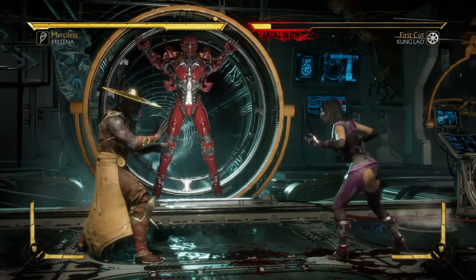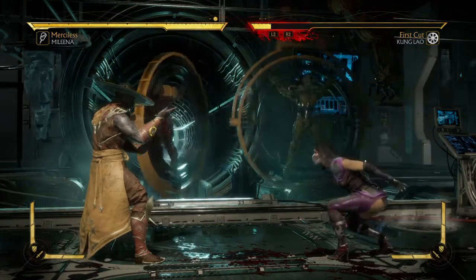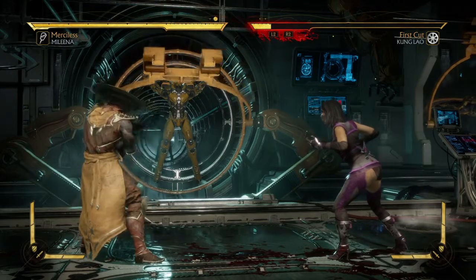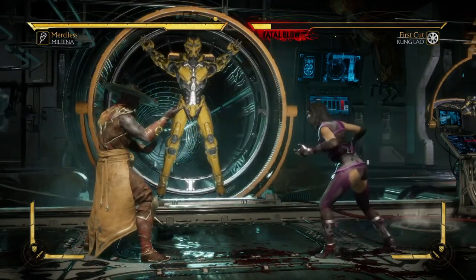One and two on PlayStation will be square and triangle together — rapidly mash them. On Xbox, that's X and Y together, and rapidly mash them. That's the way you're going to get this brutality.